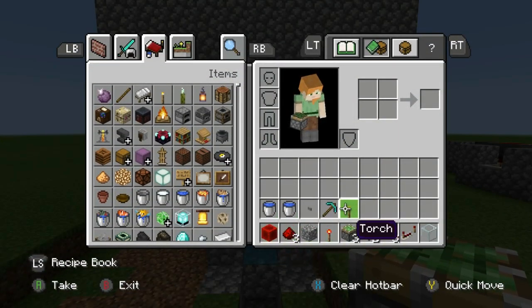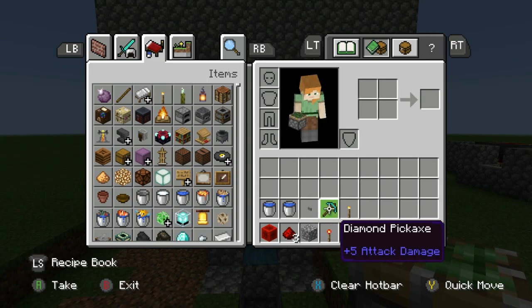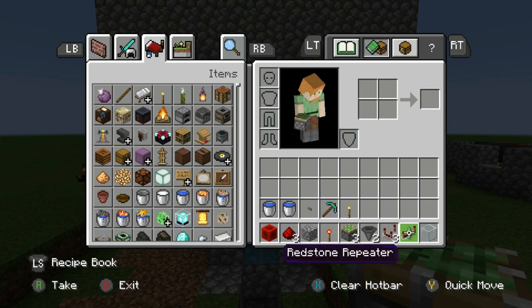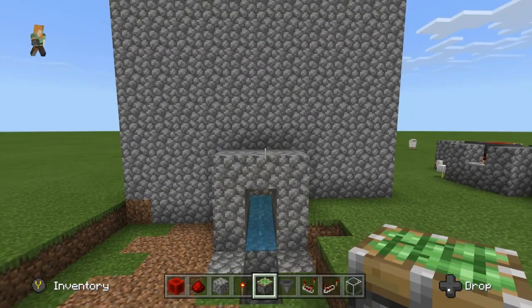What you need for this video: two buckets of water — you need two because you're going to make an infinite water source — one button, a pickaxe or two, some torches, one glass block, one redstone repeater, three redstone comparators, two hoppers, three sticky pistons, one redstone torch, a bunch of cobblestone or whatever block you choose, redstone, and one block of redstone.